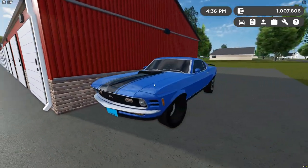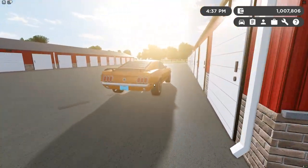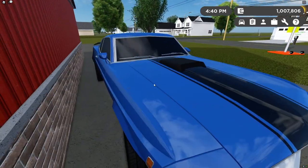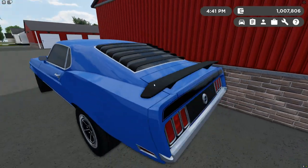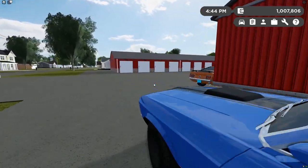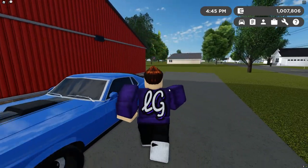This thing looks absolutely sick — I love how it looks. Each trim we're going over today has a unique livery. This one has honeycomb in the back, as you can see, while the first one is paint-matched. So each trim has its own distinctive look.